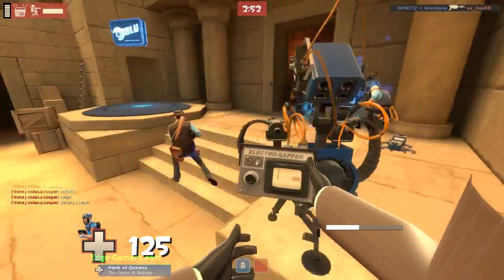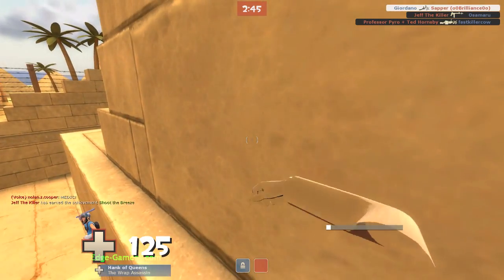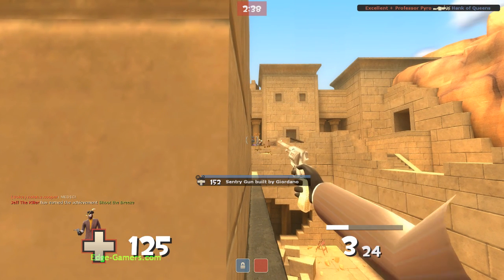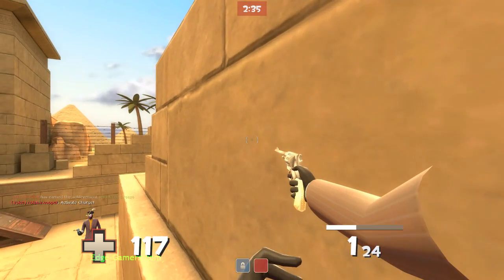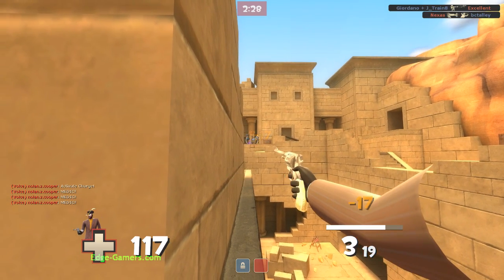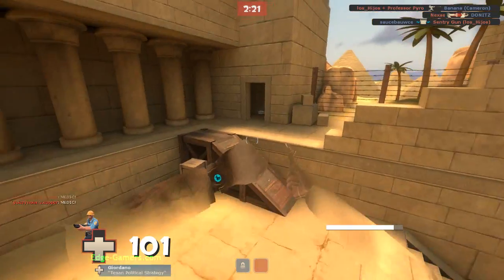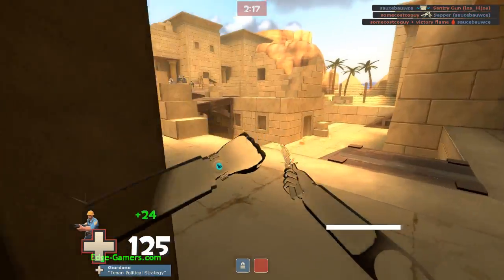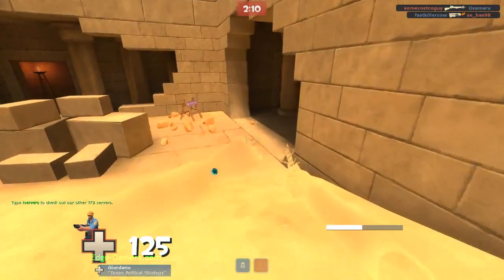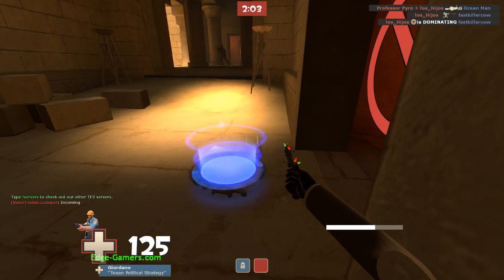Even before the nerf to the Dead Ringer, I thought the cloaks were pretty even. People said it was OP a lot, and I didn't necessarily agree, because the differences in the distance you actually travel with the Dead Ringer activated are not that much different. The big thing about the Dead Ringer is whether people know that you died or not. That leaves the Cloak and Dagger and the Invisi-Watch, and like I said, I am a very mobile Spy, and you should be too. Mobile Spies are typically more effective.